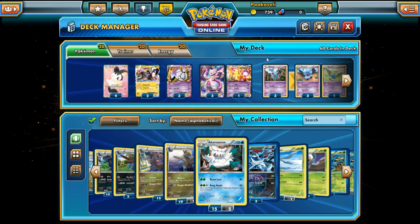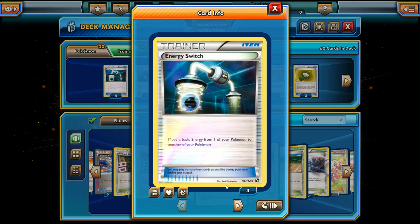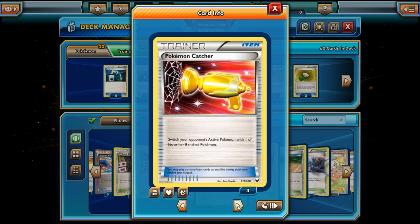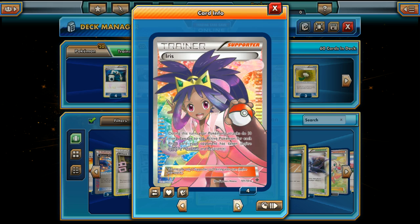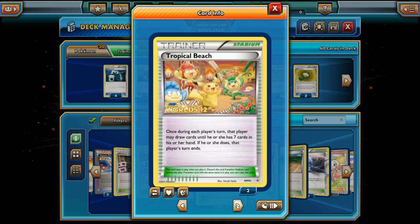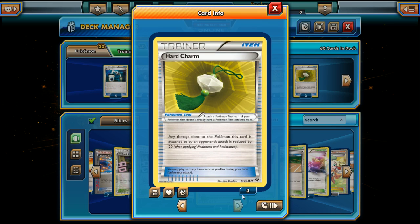Those are the Pokemon of the deck. Let's see what we got for the trainers: four Energy Switch, so we can really keep our opponent off guard. One Heavy Ball so we can search for Zekrom EX. Four Pokemon Catcher — Deck Wizard came to gamble. Four Iris — we're gonna be doing some additional damage. Two Professor Juniper — some solid draw cards. Two Tropical Beach — some real solid draw cards. Only four total draw cards, but whatever. And three Hard Charms to keep our Pokemon alive.